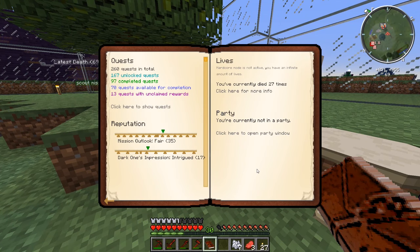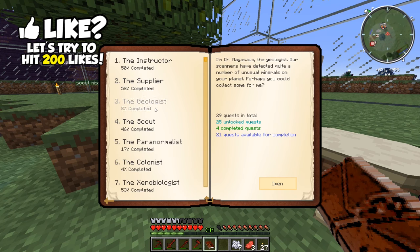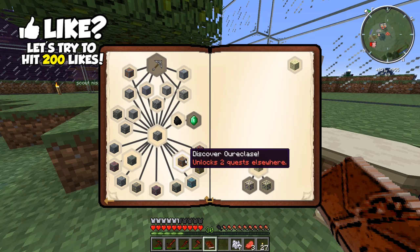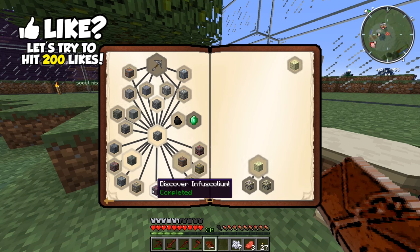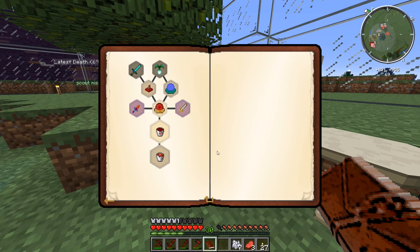Let's look at the scout mission again. Oh wait, whoa - look at this: 260 quests in total, 97 completed. We're not even halfway done. 70 quests are currently open or available for completion, 13 quests with unclaimed rewards. How are there 13 quests with unclaimed? How? There's surely that's completed but we claimed it. There's got to be something here that I'm missing. Oh wow, the dark ones 55 percent completed. That was fast.